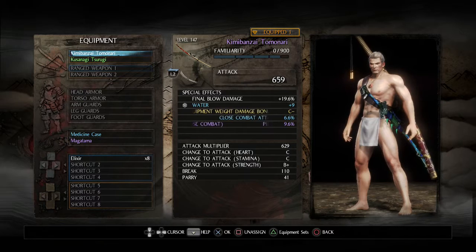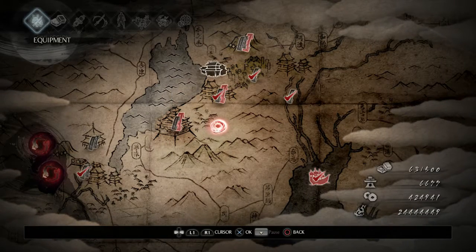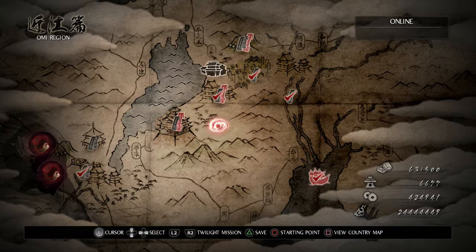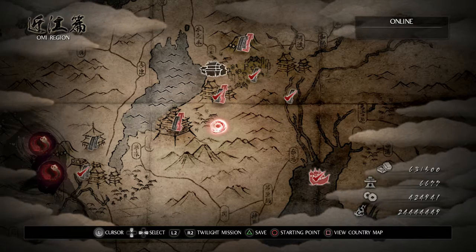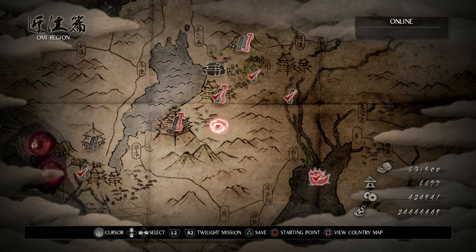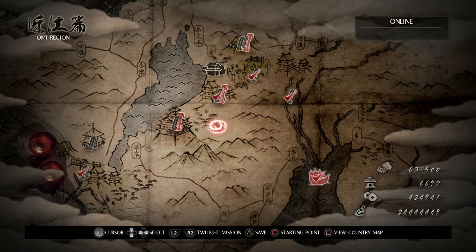One other thing I did in preparation for entering the DLC is respeccing my character, since I had a few books of reincarnation bouncing around. That's why I have that rather large Amrita count in the bottom right - 24,444,449. I really like that the Amrita count ended up something quite nice like that. Not all fours, but it's close enough.